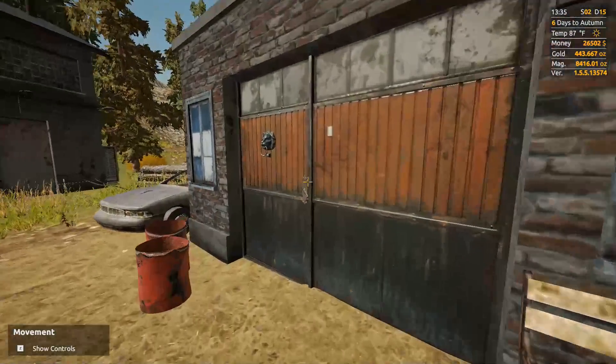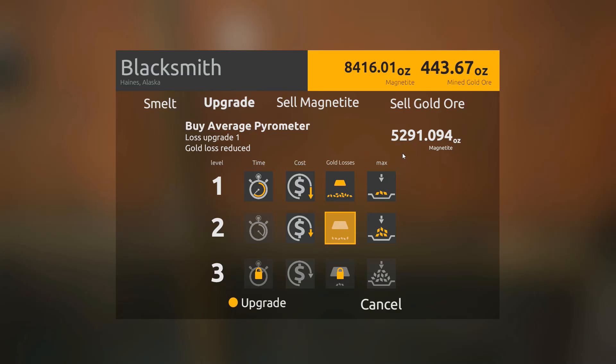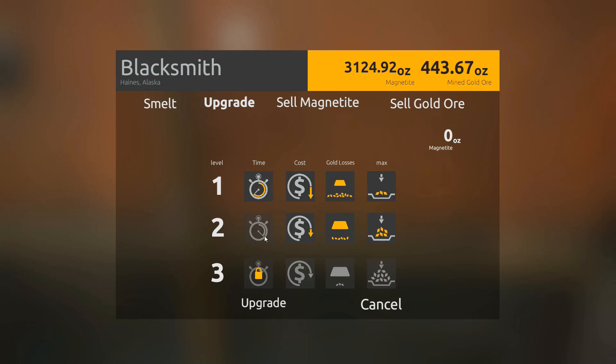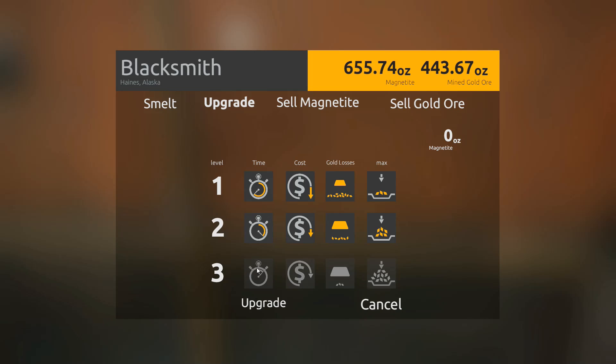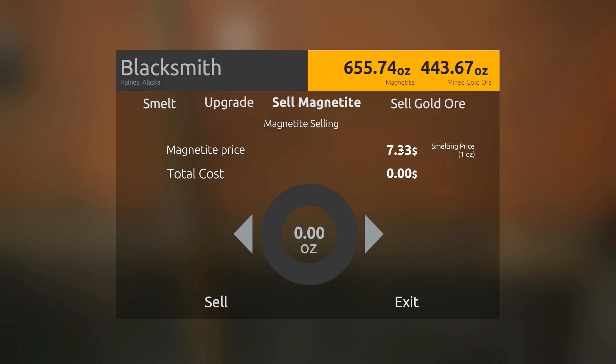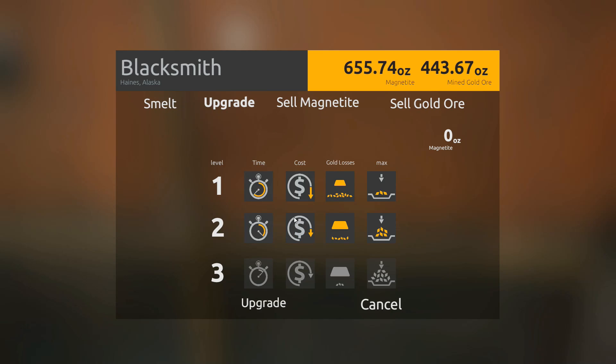Alright guys, here we are at the blacksmith. Let's get some upgrades going and then let's melt down some gold. Gold losses for sure — $5,291, yes we'll definitely be taking that. And $2,469 — yes we can get that as well, absolutely fantastic. Now from here all we have left is the tier 3 upgrades and then we can actually sell the magnetite. Magnetite sells for $7 and a third an ounce — it adds up quick, it's not a ton of money but money's money when you need it. Prices now: $61.72, $13,227, and $88.18.